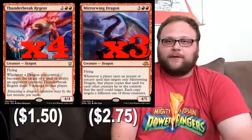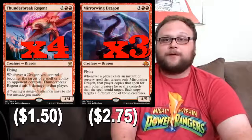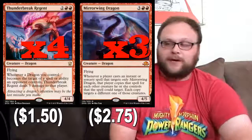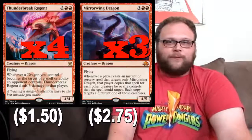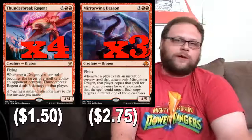We're going to play four copies of Thunderbreak Regent and three copies of Mirrorwing Dragon in the deck. Thunderbreak Regent is still really good — he saw a lot of play early on in his lifespan, and then Grasp of Darkness came out, and we had Languish before then. But even if they try to Grasp him, they're still going to take three damage — not bad at all. He's a four mana 4/4 flyer, that's awesome, and allows us to play Draconic Roar.